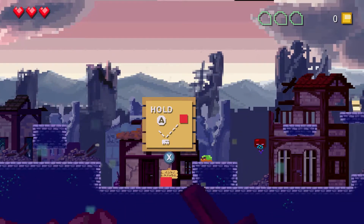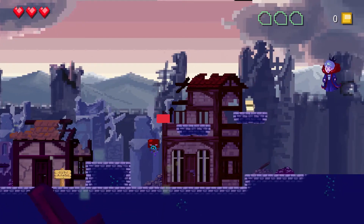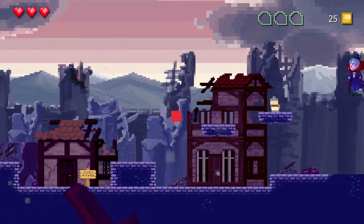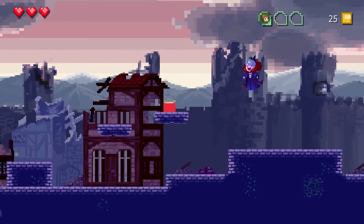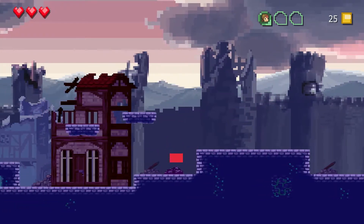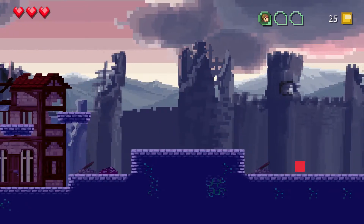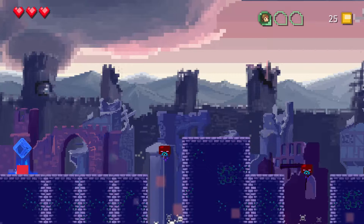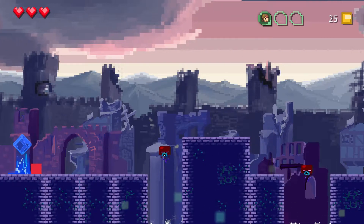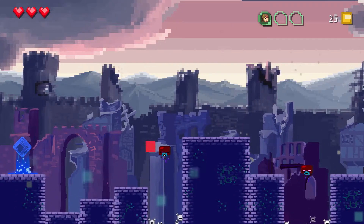We learn here: jump on enemies. If you jump on enemies, you get higher lift. You're also intended to save some of these people. Let's continue on. It actually looks pretty good — I like the look of it. Let's turn down my audio because it's awfully loud.